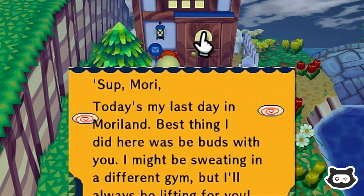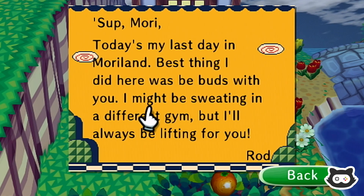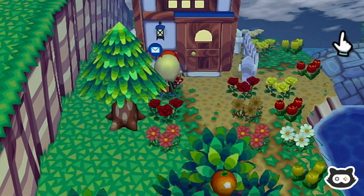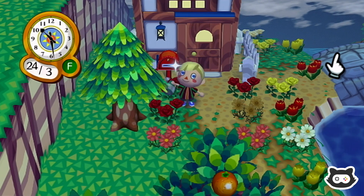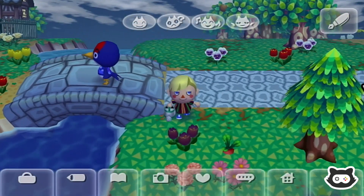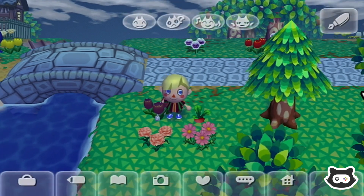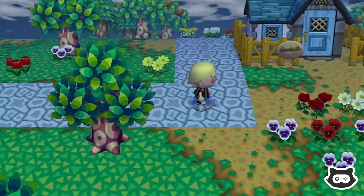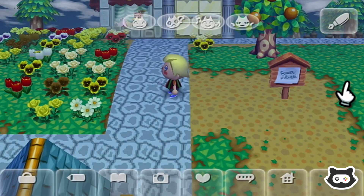One letter from Rod: 'Today's my last day in Mori Land. Best thing I did here was be buds with you. I might be sweating in a different gym, but I'll always be lifting for you. Rod.' Oh Rod, we didn't know you cared so much. Rod has left the building and left us with a big messy dirt patch. We'll buy some flowers today and plant some here.